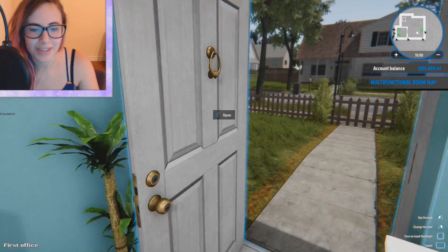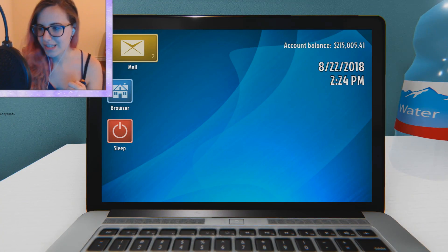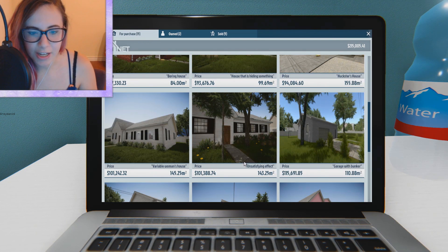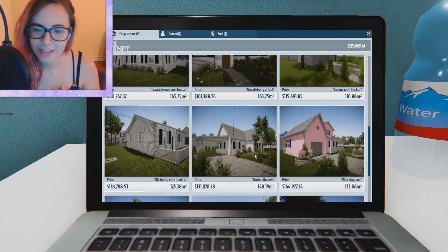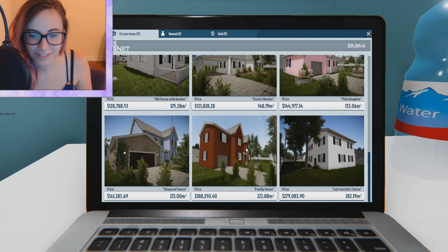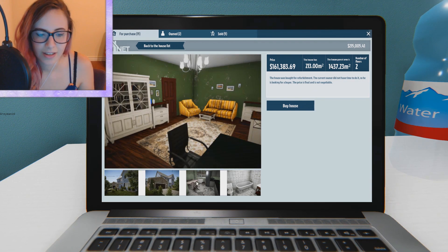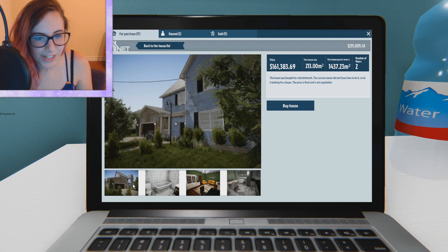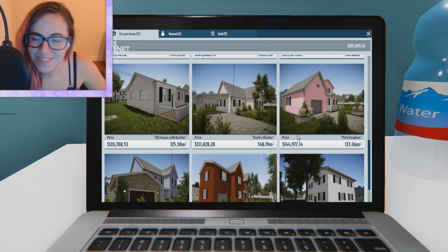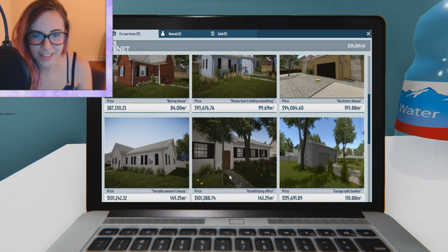Let's get down to business! So let's browse some homes. I kind of want to find one that would look something like I would live in, for me. I don't know which one I would actually like to live in. How big is this one? The number of floors is two. I don't know if I should do a big home or a small home — I'll go small. I kind of like this one, that one's kind of cute.